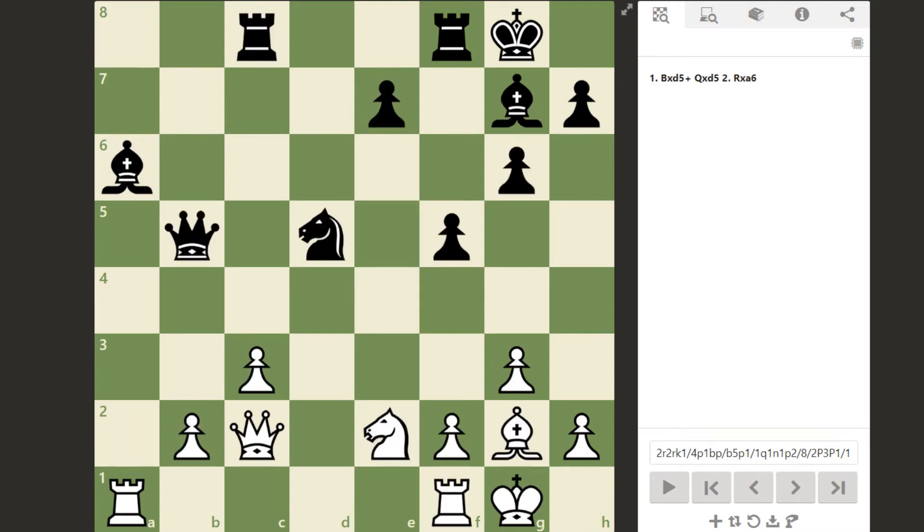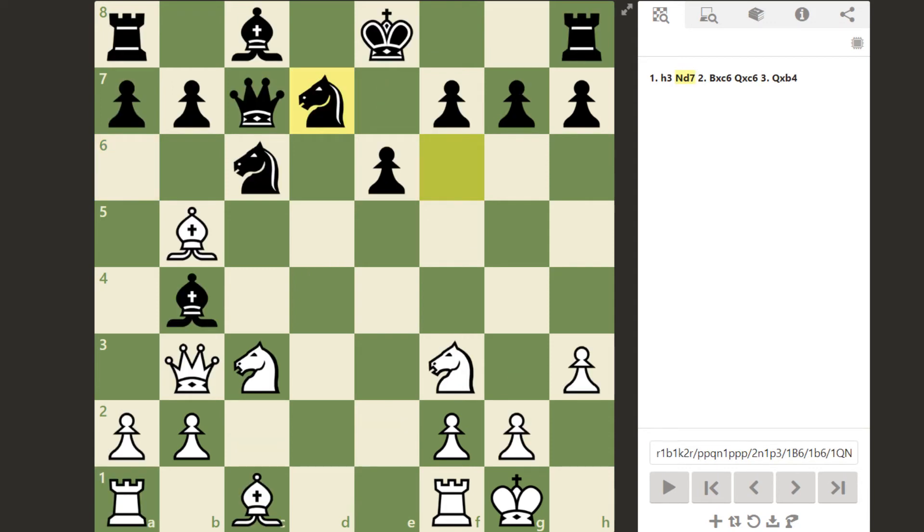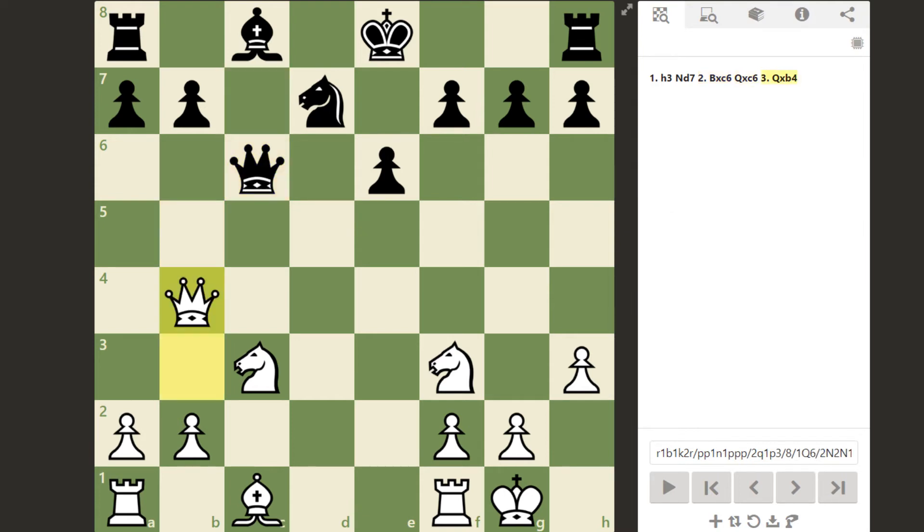The next tactic is called overloading — basically a typical Monday for a piece. When one piece is trying to do too many things at once, it's being overloaded, since you can only make one move per turn. For example, the queen is trying to defend both the knight and the bishop and is overloaded with work. White can capture the knight first, forcing the queen to abandon the defense of the bishop, and then capturing the bishop for free. This next tactic is called removing the defender — as the name implies, it means capturing a piece that is defending another piece, most effective if the initial capture is a forcing move. The knight is defending the bishop under attack, but white can capture the knight first with check and then take the bishop after black recaptures.